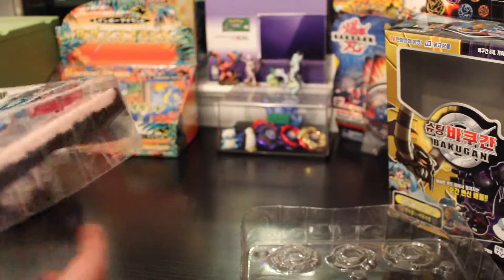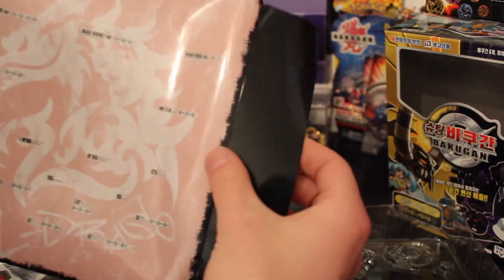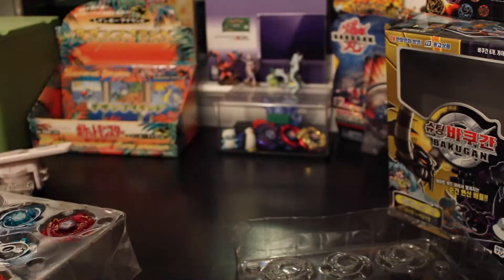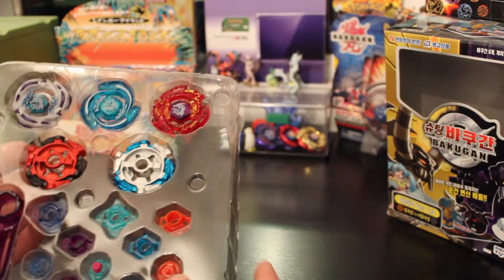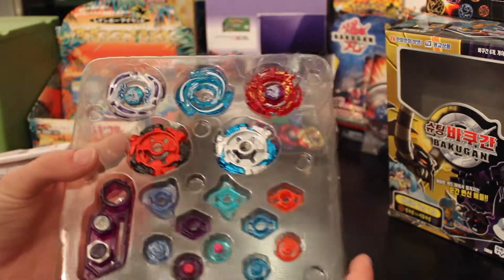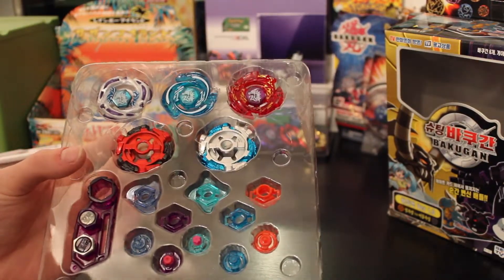Taking this little paper thing out. Big Eldrago logo - probably not going to keep that, it looks bad. Tossing all this stuff to the curb. There are all the parts as they fall out.